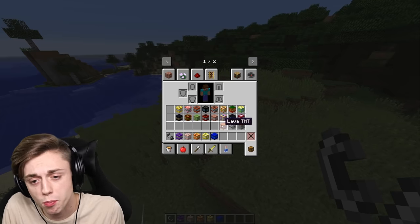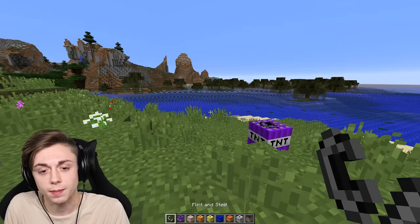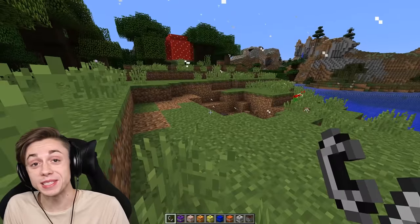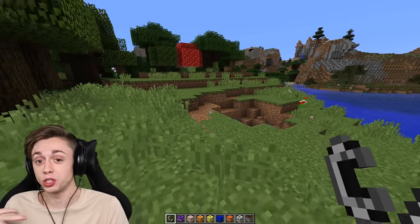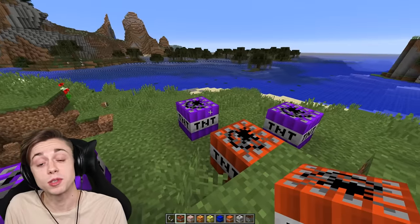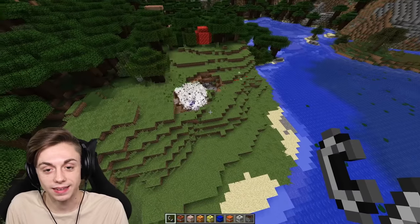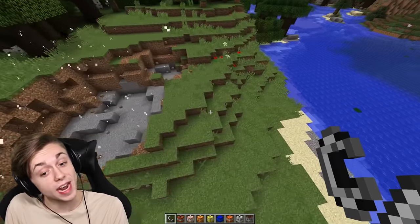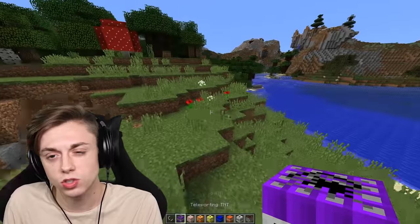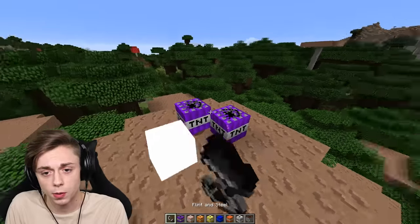Starting off with teleporting TNT. Oh boy, take me somewhere nice. It literally just teleports around — that's a little different from the other teleporting TNT where it teleports you. I kind of like this one a whole lot better. This is way more interesting. I'm going to take out some normal TNT instead for a chain reaction. Oh, they react like literally normal TNT when chain reacted. That's so weird — I wanted the bloopy boys, the boys that bloop.